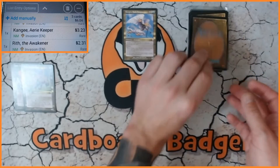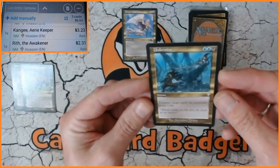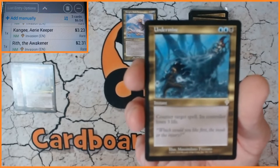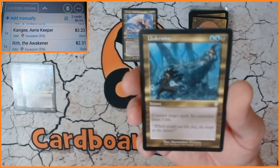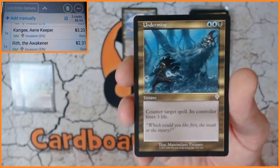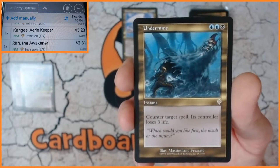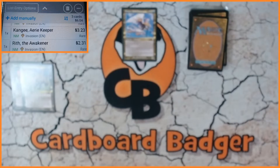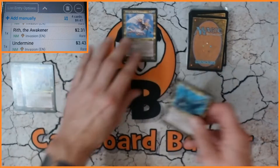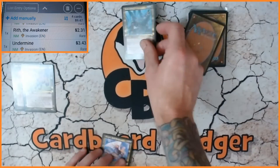We've got Undermine — an instant. Counter target spell, its controller loses three life. 334 — wow, okay, that is our new winner.